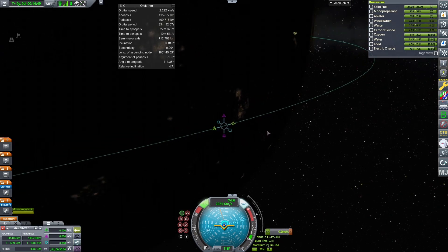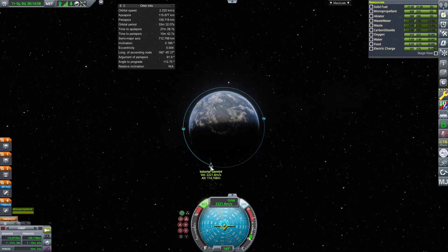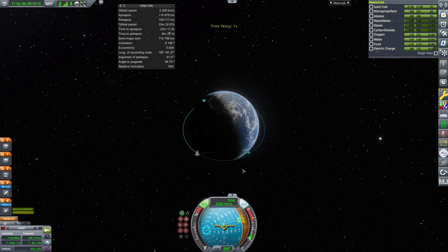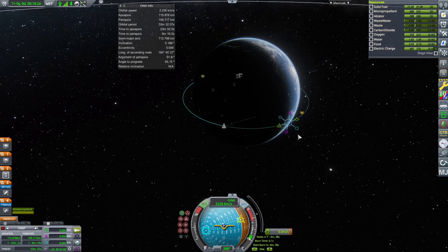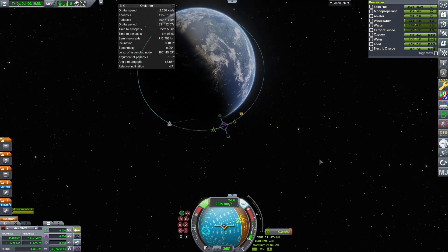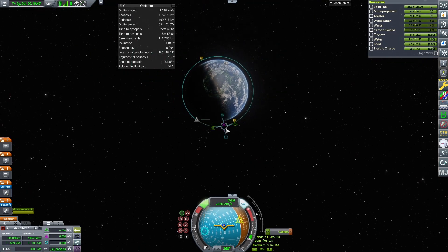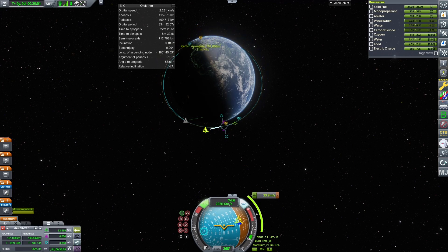The six icons represent the six planar directions you can maneuver in space: prograde, retrograde, radial in, radial out, normal, and anti-normal. Prograde and retrograde are the easiest and most self-explanatory. When you're orbiting a planet, this icon is going in the path of the orbit. A vector is a point of velocity with direction. When you burn along the prograde vector — which we're at periapsis for — watch what happens to your apoapsis.